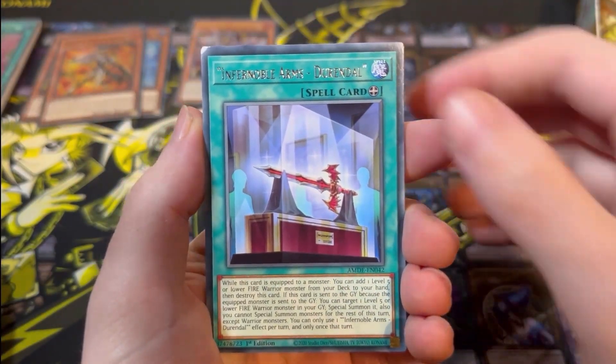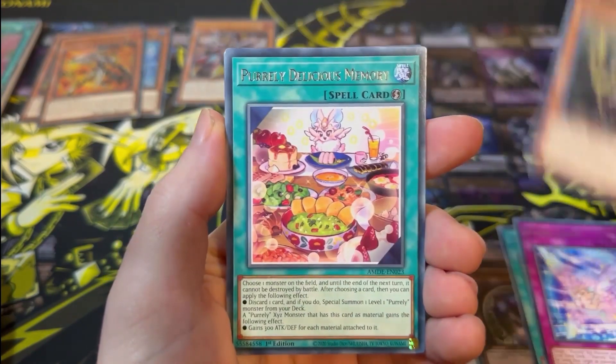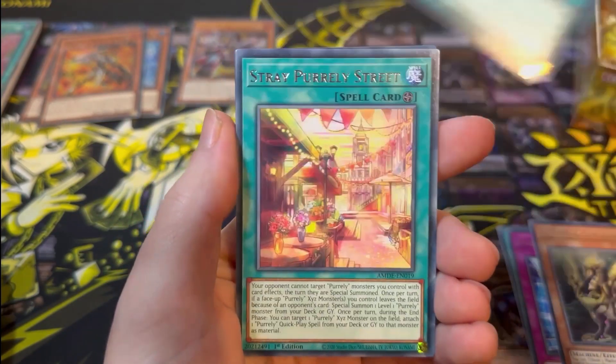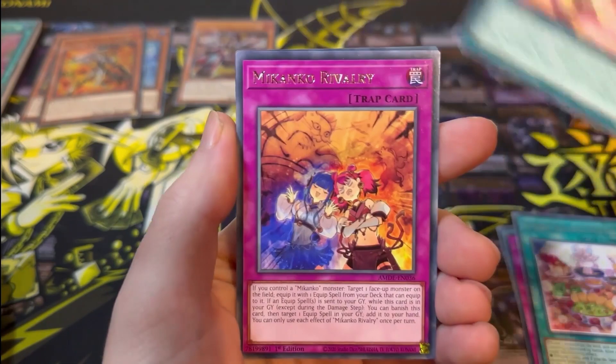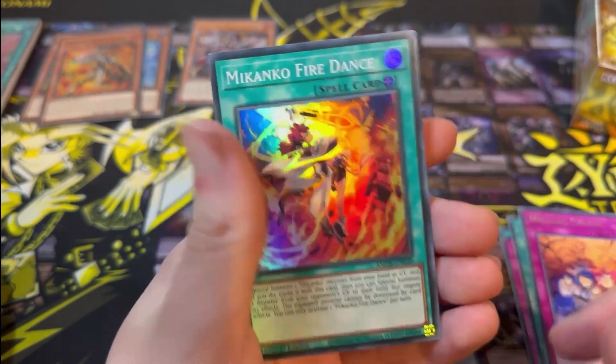Next pack: Infernoble Arms, Purely Yeap, Gizmec Naganaki, Purely Delicious Memory, Stray Purely Street, Mekanko Rivalry, and a Mekanko Fire Dance for the Super Rare.